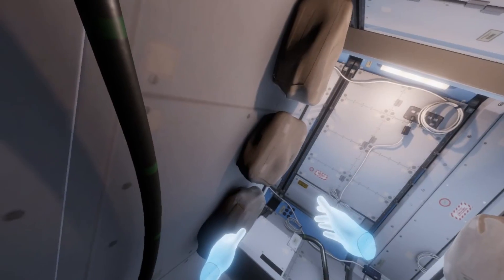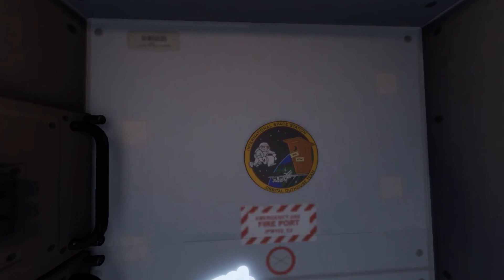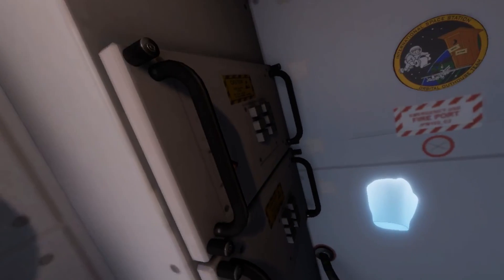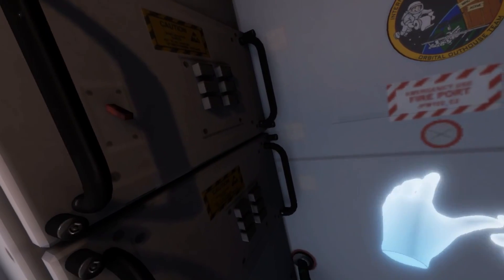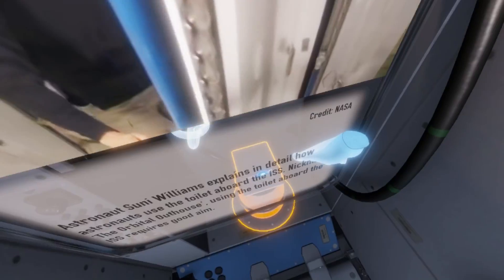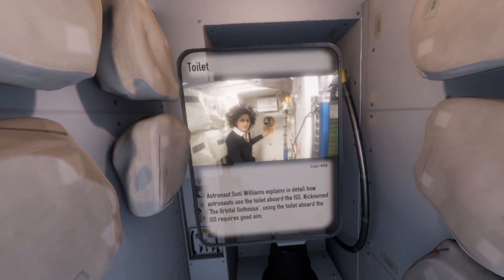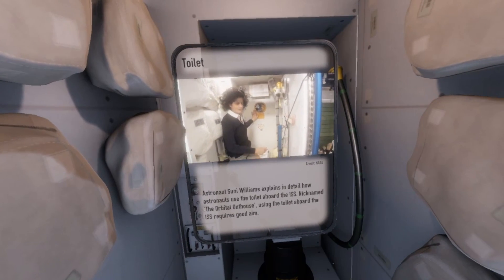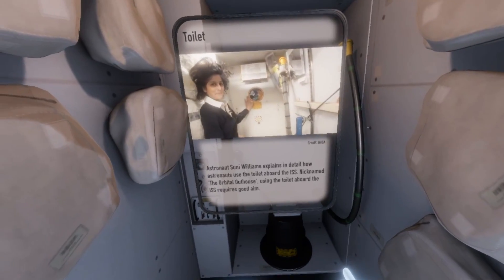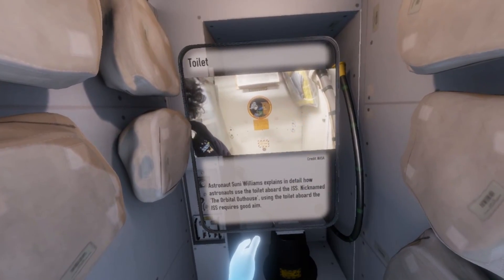So this is me using the space toilet, and if I turn around I can see the hose. There's the International Space Station orbital outhouse team. Those are the fascinating space toilet controls — you can point at things, hold the button, and you get to see some videos. That's a pretty famous video by Suni Williams explaining how the toilet works, which is on YouTube.